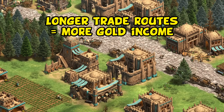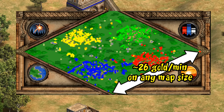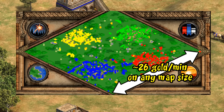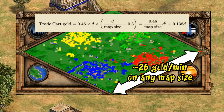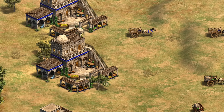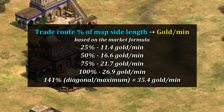Most players are aware that you get better gold returns per minute on longer routes, encouraging players to take the extra risk of planning and defending a longer distance. To quickly refresh how it works: a trade route length as a percent of the side of the map always gives a consistent amount of gold income over time. Basically, a trade route spanning 100% of the side of a tiny map gives roughly the same gold per minute as a route spanning the entire side of a giant map. The gold per trip is much larger on a bigger map, but after accounting for travel time the gold per minute is almost exactly equal in both cases.